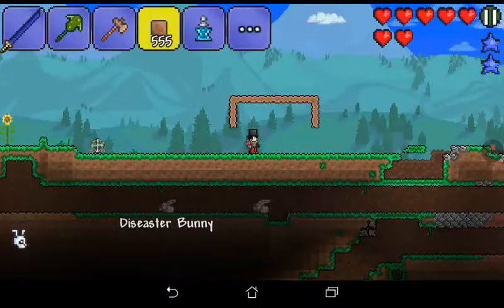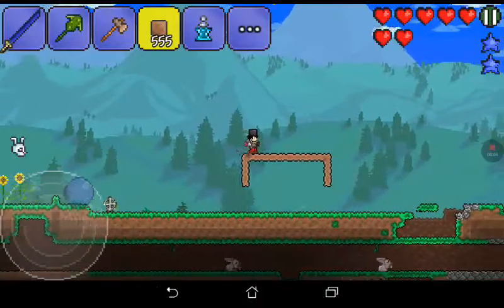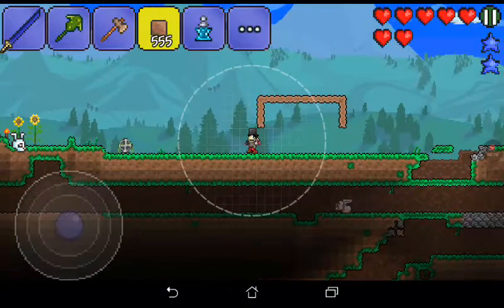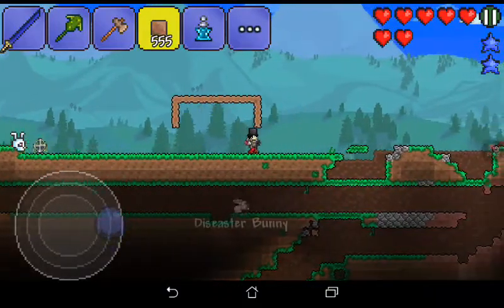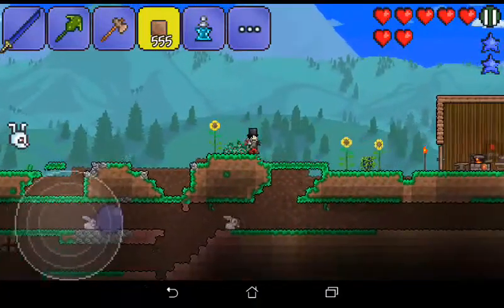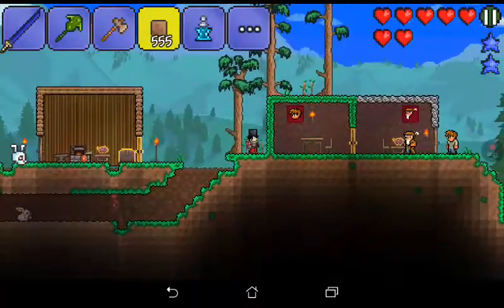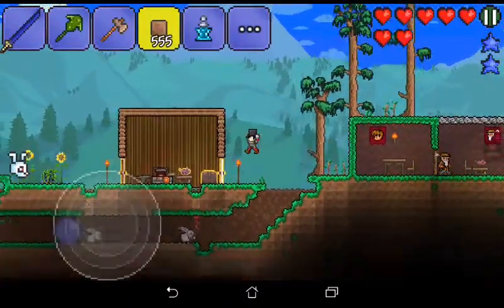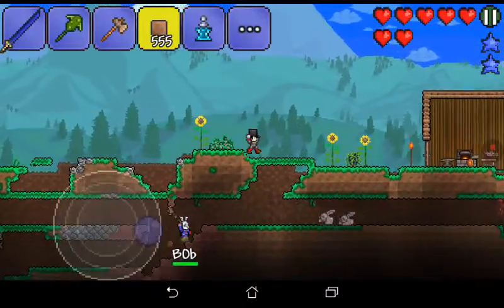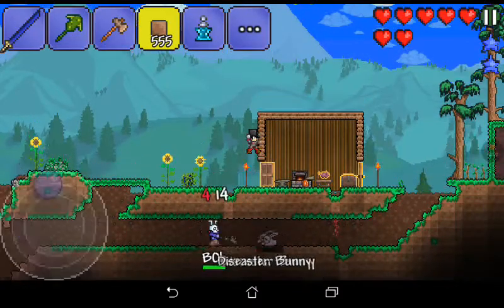Hey guys, we are back playing Terraria. At the moment I am just making a house for Jenna, someone that keeps wanting to move into my lovely little world. They can make friends with Gilbert and Wyatt, which live just over here. I'm making the house over here, and also last time I got the grapple, which I really like.